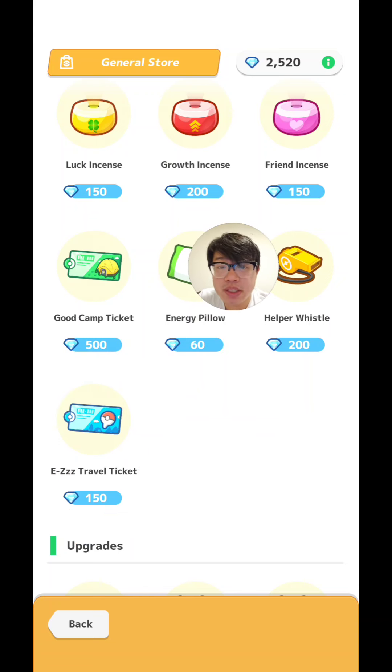The main use of easy travel tickets is just to re-roll the berries and the dishes in Greengrass Isle, because the favourite berries are random every week. In every other island, it's set berries, so it's not really necessary to use the easy travel ticket.